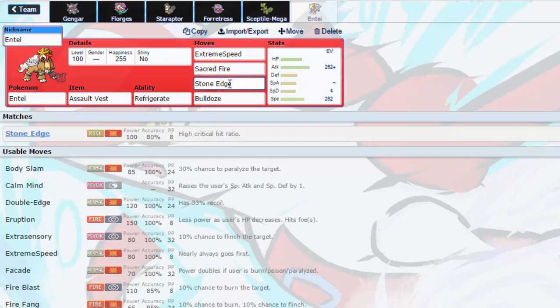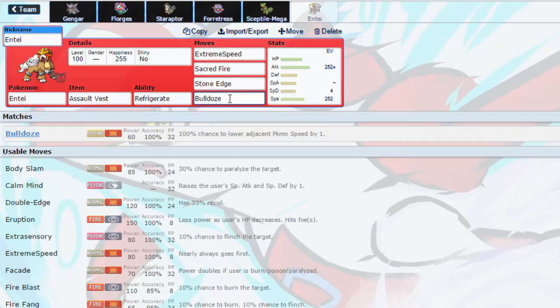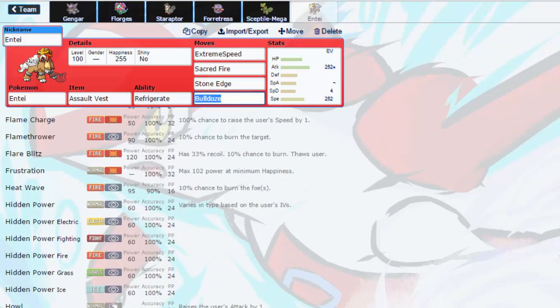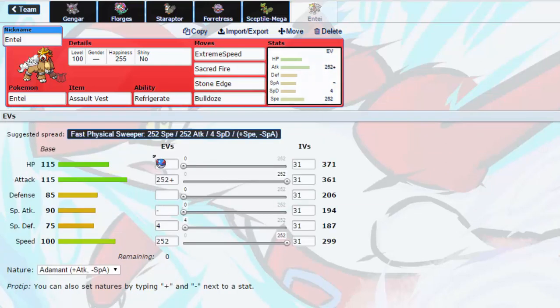Sacred Fire, Stone Edge to hit Flying-type things, and Bulldoze to hit Heatran, which would otherwise wall my team. I could run Close Combat, but should I run Return instead of Bulldoze? No, I'm not going to. I'm actually going to run less speed here and bring up the bulk a bit. Yeah, that looks good.